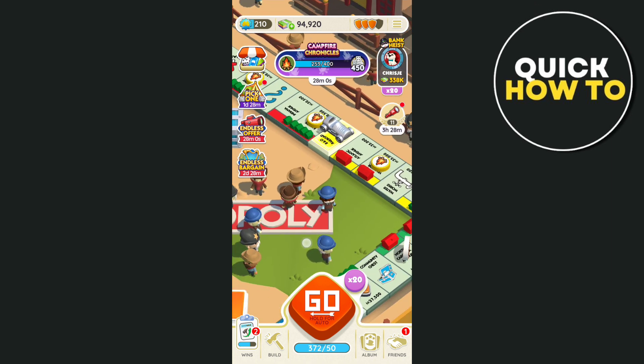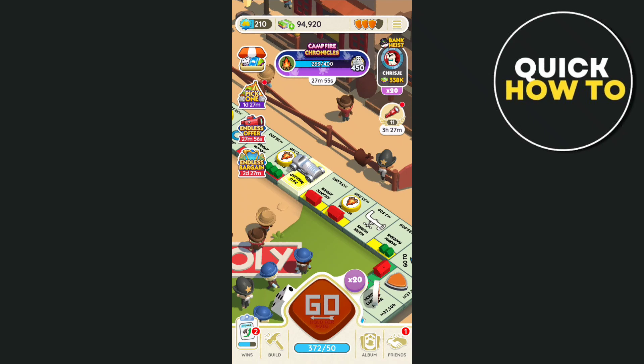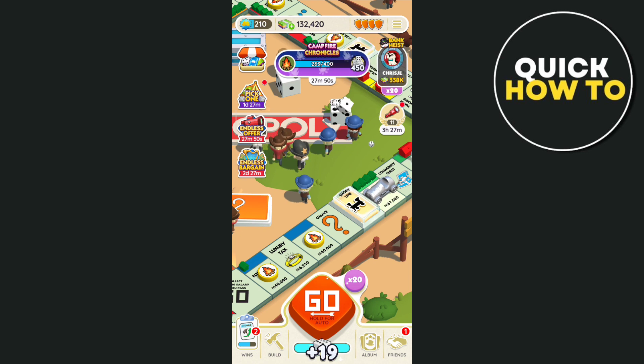You just need to play, roll the dice, and you can get more shields. The more shields you have, the more you can defend your properties. That's basically how you use shields in Monopoly Go.